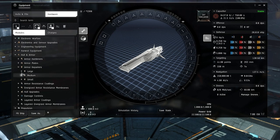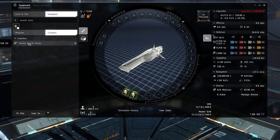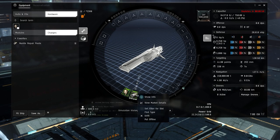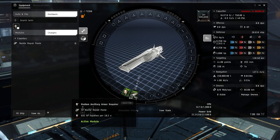Armor repairs come in three sizes — small, medium, and large — depending on your ship type, and there are two kinds: regular and ancillary. Ancillaries use nanite repair paste as a charge. When they run out of paste they'll keep consuming it each cycle, and when depleted they take about a minute to reload.